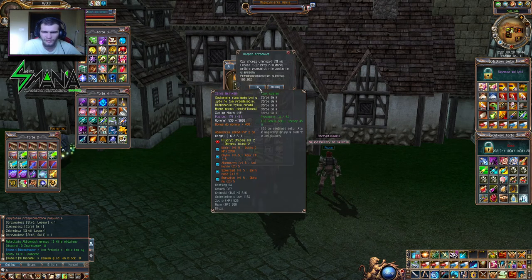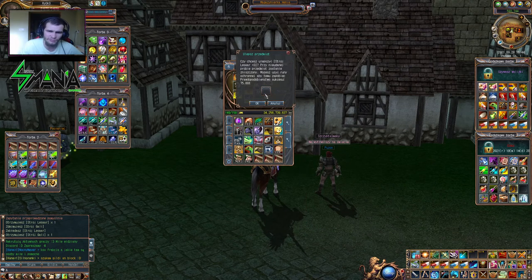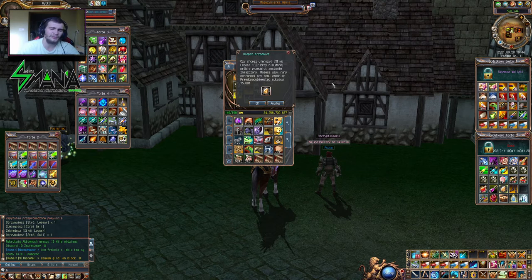Mamy znowu 100%, czyli nie musimy używać żadnej runy. Teraz mamy 75% i pojawia się miejsce na runę. Jeżeli dam ten kamień bez wkładania runy ochronnej, to mi się może nie udać i te buty po prostu stracę. Jak użyję sobie tej runy — dam ją w to miejsce i nacisnę OK — to nawet jak mi się nie uda, zredukuje mi o 50%. Mamy plus 3, więc może to być plus 1 lub plus 2.